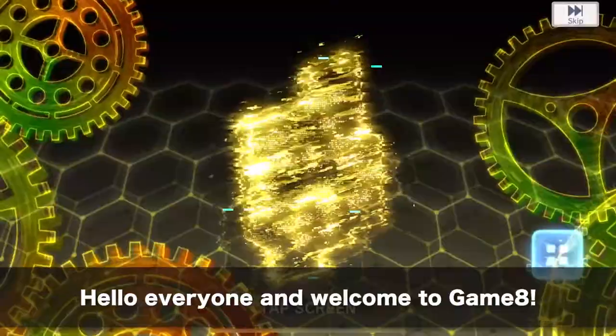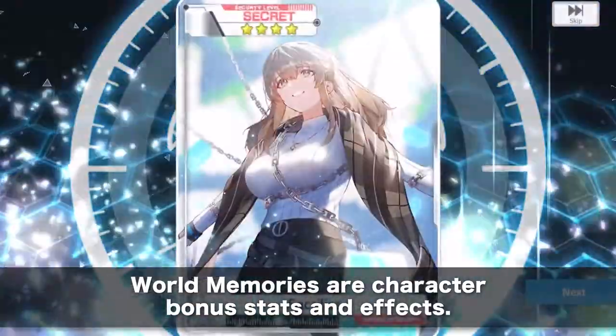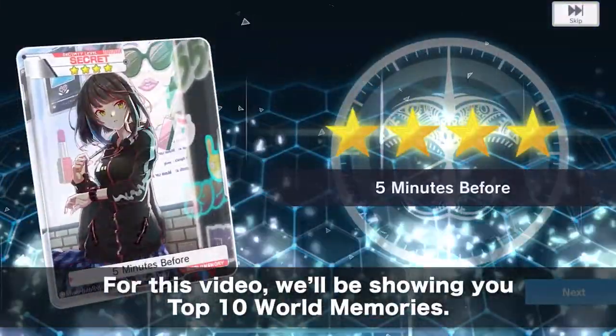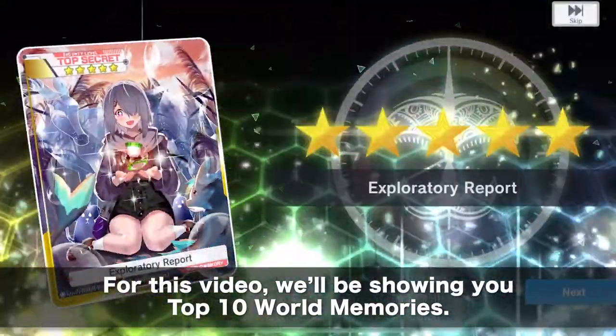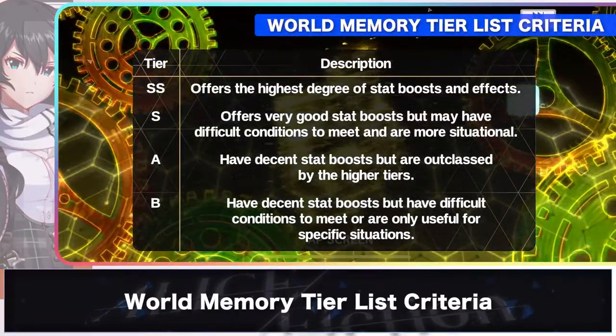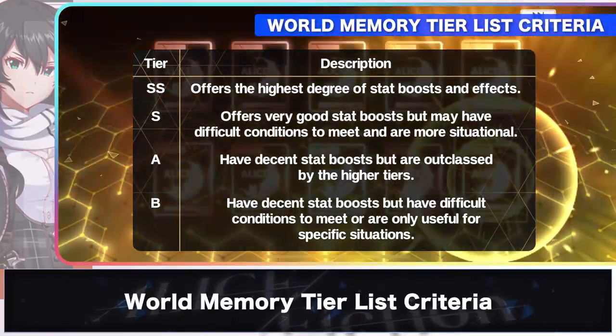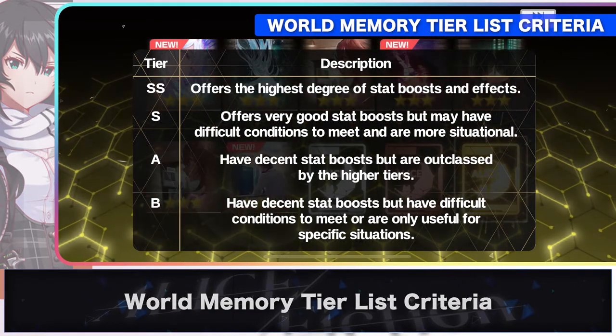Hello everyone and welcome to Game 8. World Memories are character bonus stats and effects available in the metaverse of Alice Fiction. There are a variety of these in the game and for this video we'll be showing you the top 10 world memories you can get in Alice. We'll be categorizing these world memories with a B to SS rating, with B merely having decent stats and situational uses, and with SS having the best stats and effects among the rest.